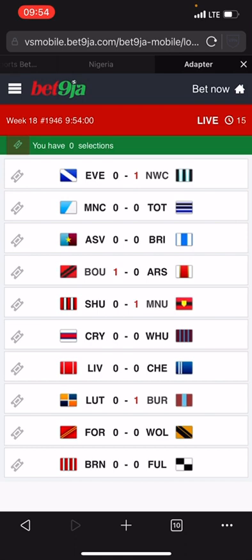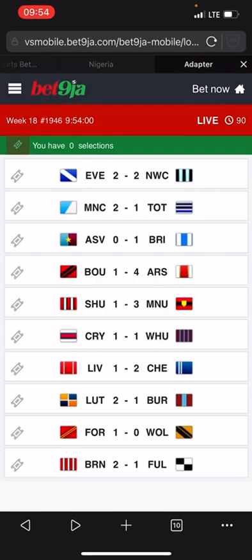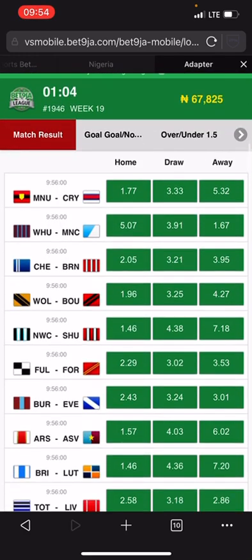Man City and Man United are the teams to focus on right now because this is RNG bank. Man City 1-1, Man United 2-1 right away. Both of them play over — Man United 3-1, Man City 2-1. Although Arsenal and Liverpool also play over, it is not advisable because this is RNG bank. The two things you must focus on are Man City and Man United. Both play over 2.5, Man United also plays over 3.5. Focus on teams that have little goals in the previous match in order to predict the next match.